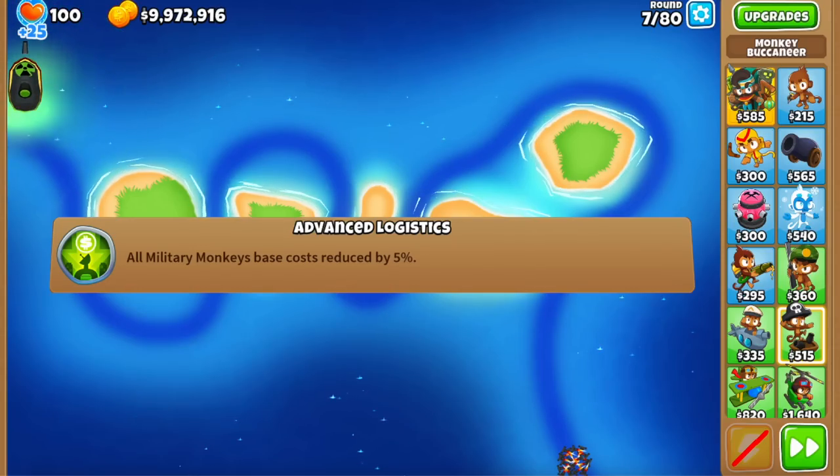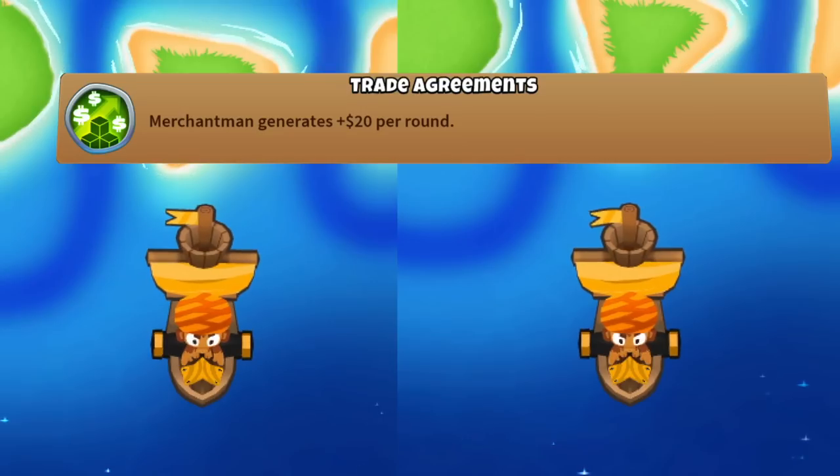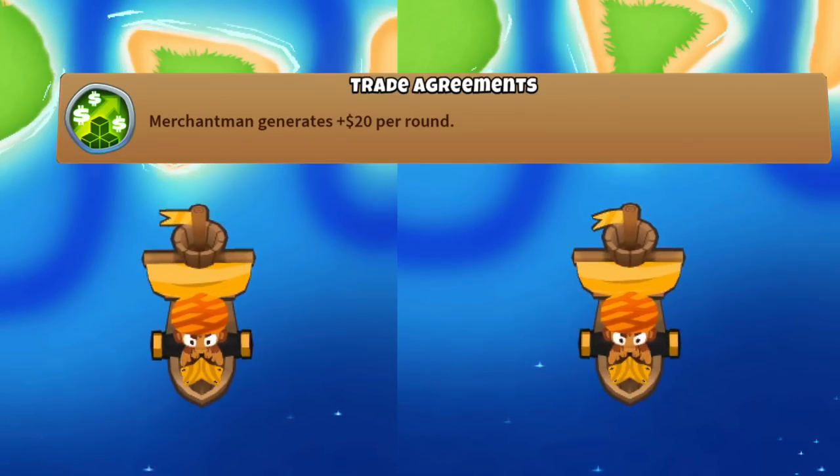The second monkey knowledge point is called Advanced Logistics, which reduces the base cost for all military monkeys by 5%, making our buccaneers that much cheaper. The third is called Trade Agreements, and it makes the merchantmen generate +$20 per round, which is really nice when you're planning on having 20 of them.